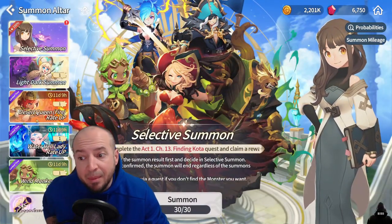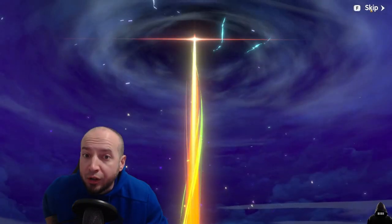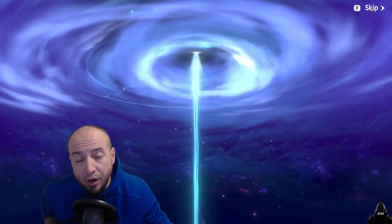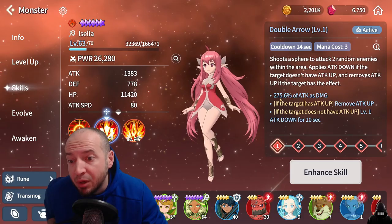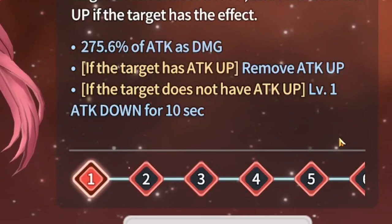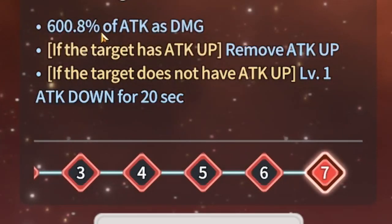Anytime you get a summon scroll, make sure to summon it, because what you are looking for are dupes — dupes for your 3-stars or 4-stars — so you can skill them up. The faster you skill them up, the more damage they do. This is why skill ups are important: a level 1 double arrow does 275% attack, where a level 7 double arrow does 600% of attack.